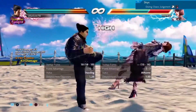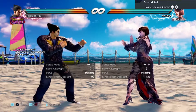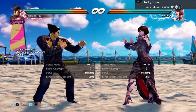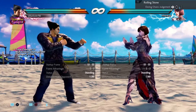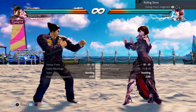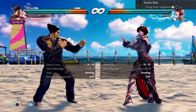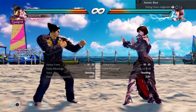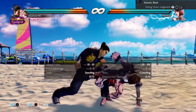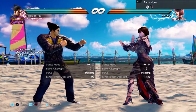Combo city. I have no idea what the punishment for move seventy one is. Move seventy two — in theory you should be able to do one one two, but because of the pushback you can't, so leave it alone, it's safe. Move seventy three — if you can predict it, duck and punish with whilst rising two, but you won't be able to predict it. Move seventy four is safe, leave it alone.